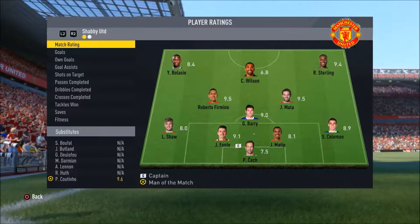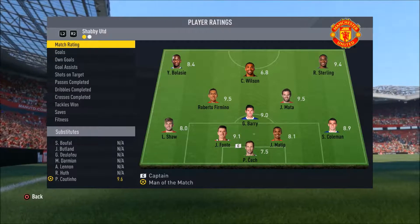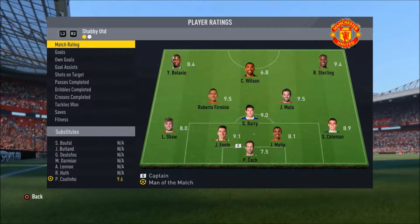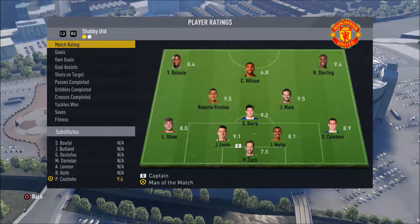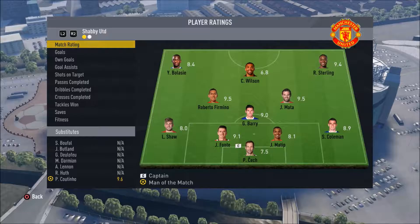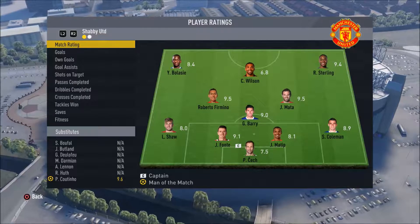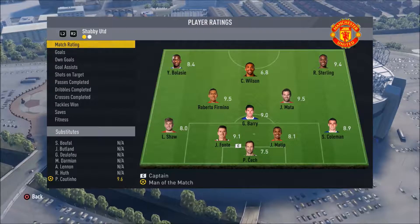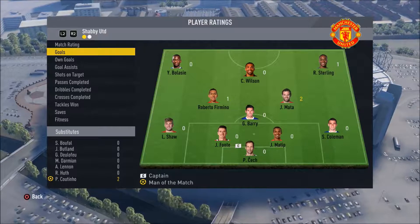And there is the full-time whistle — we have demolished them 6-1! Gets ourselves 1,477 coins. I managed to get up to level 30 now, so I've got another 1,000 coin bonus for 15 games, which is going to help us out quite considerably with the coins.